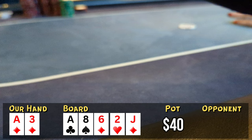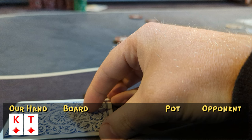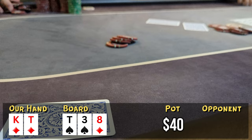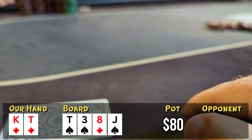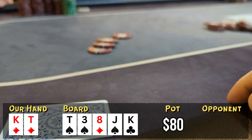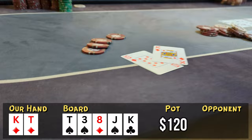Looking down at king-ten of diamonds under the gun. The cutoff opens to $10, I call and we go four ways to a flop that comes down ten-high with two spades. I decide to lead out to charge the flush draws, betting $20, and only the cutoff calls. Turn comes down the jack of spades — not great. I check and he checks back. River comes down the king of clubs, giving us two pair — top two. I bet $20 hoping for a fold, but when he calls, we think we might have the best hand. Unfortunately, he flips over pocket threes for a flopped set that he played in a kind of weird way. We lose another one, starting to get a little frustrated.